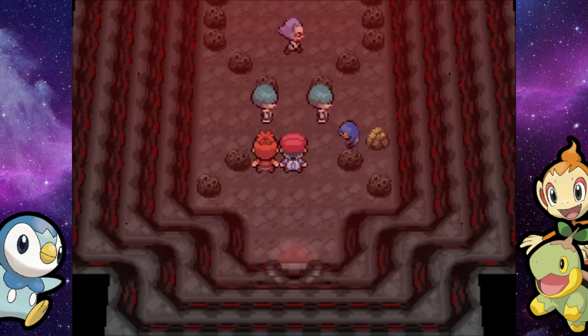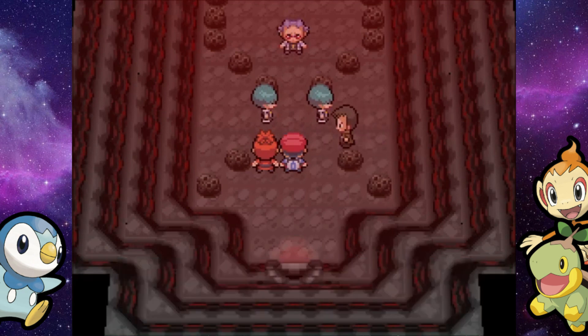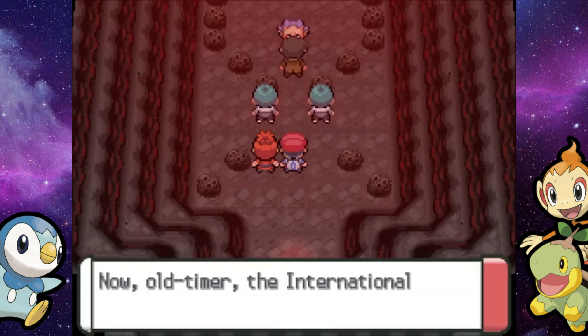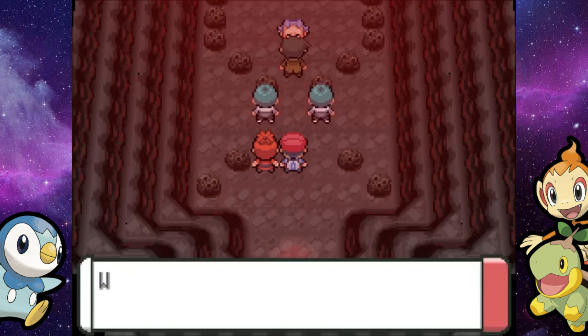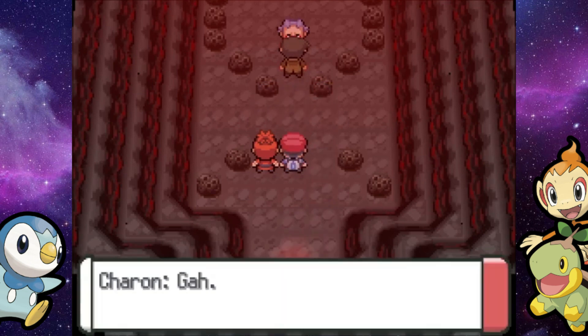Then look who pops out — a Croagunk from a rock! It turns out it's Looker disguising himself as a boulder. He comes out of nowhere, arrests Charon, and that officially puts an end to Team Galactic. The Galactic Grunts are not trying to get arrested, so they yeet on out of here. Looker comes in to save the day — he actually did something for once.